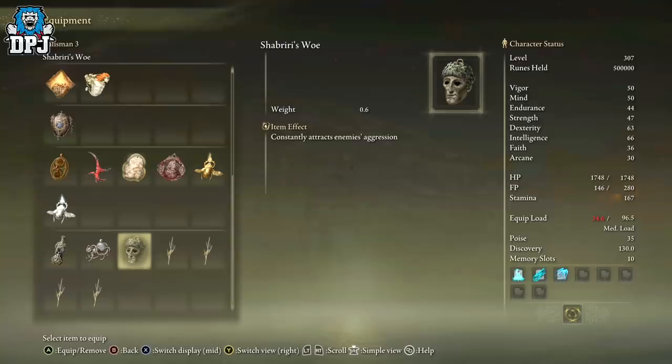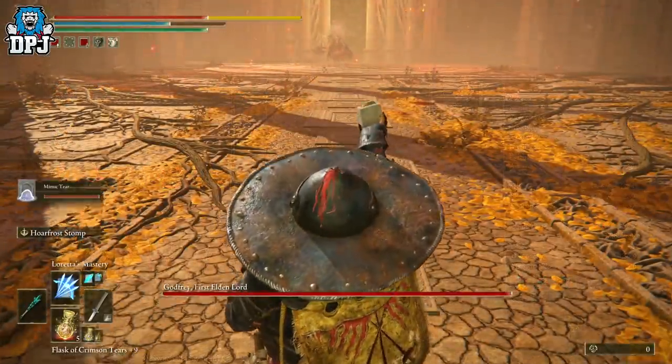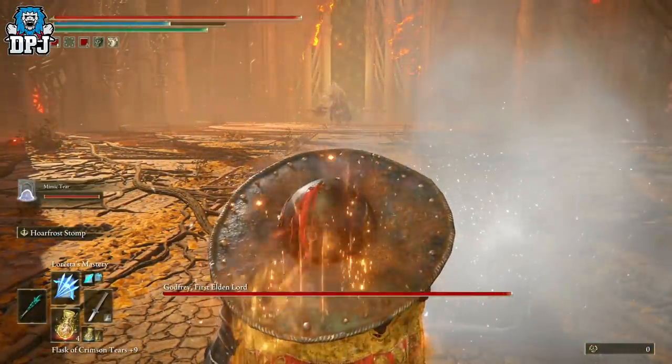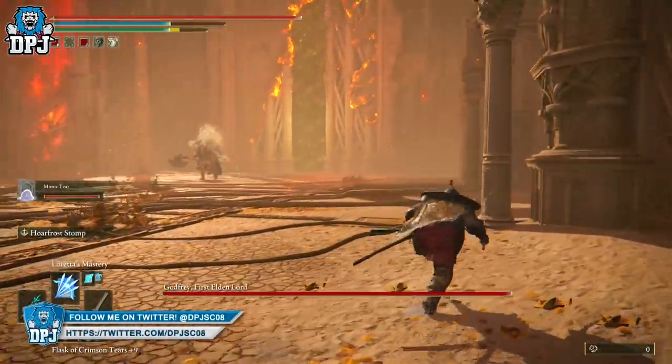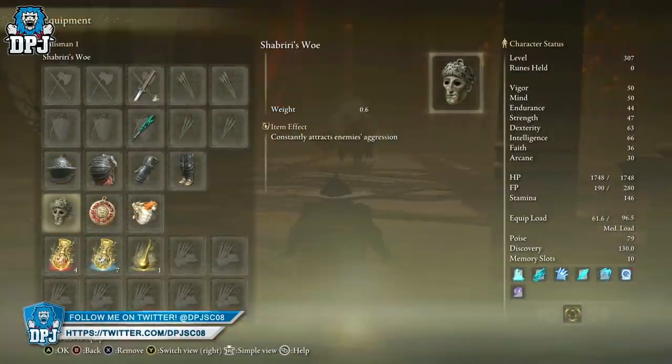The second-to-last boss, Godfrey, I tried this out on, and what I found was that if I use my Mimic Tear summon and summon him in while I've got this talisman equipped, then I go into my inventory and take it off — the boss mainly concentrates on my Mimic, meaning I can go up behind him, land sneak attacks, and deal way easier damage than normally. You're seeing it in action on screen now — I spawn my summon, run, go into my inventory, take it off, and the boss aggros onto my Mimic.